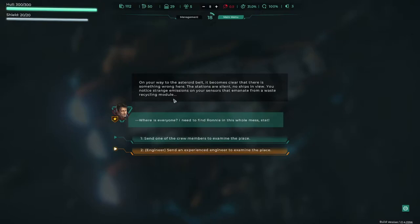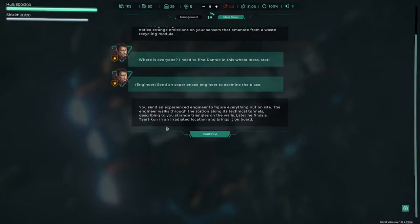Where is everyone? I need to find Ronnie in this mess. We can send a crew member to examine the place — the yellow option means we have a special skill giving more positive outcomes. Because we've got the engineer trait, we send an experienced engineer to examine the site. The engineer walks through the asteroid's technical tunnels, describing strange triangles on the walls, and later finds a tech component in an isolated location and brings it on board.